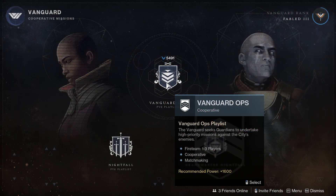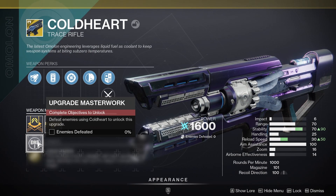To get the catalyst for the Coldheart Trace Rifle, you will need to complete strikes in the Vanguard playlist and defeat enemies within strikes and Nightfall strikes. The catalyst can come from completing the strikes or defeating the enemies within those strikes, so you will just need to keep running through strikes until you get this catalyst.